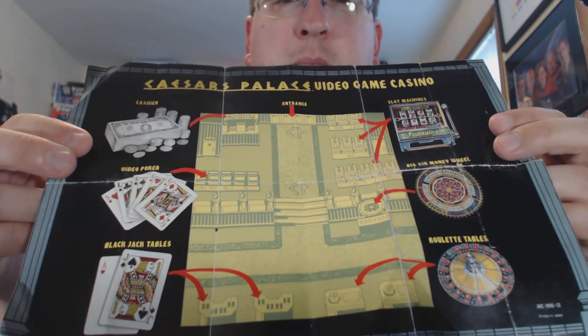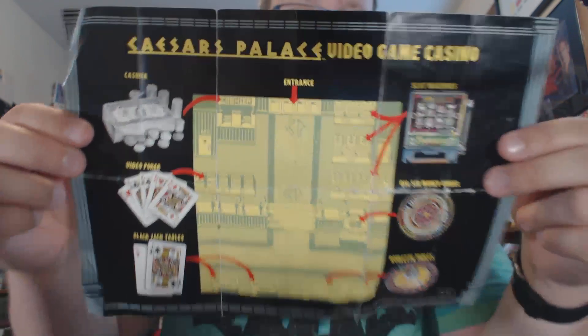He also hooked me up with some cool manuals. This was a fun one — not a manual per se, but an insert that goes with Caesar's Palace for the Game Boy. It's kind of like a map of the casino to show you what each of the areas is: the slot machines, cashier, poker, video poker, roulette wheel, blackjack tables, etc. A really neat item that came with the original game, and it'll be nice to add to my manual collection.